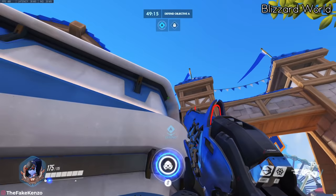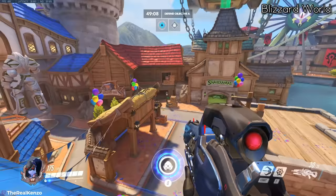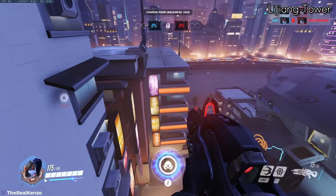Next up is Blizzard World and they've done a good job patching every spot that used to be available. The only thing I can think of is that you can grapple above the point and slide down to get a kill or two, but this one is pretty much a no-brainer. Now for Lijiang Tower — in the enemy spawn on both sides, you can grapple up onto the top of the roof to spawn kill. You can also freely run around up there to make it harder to be hit, so abuse this as long as it's available.